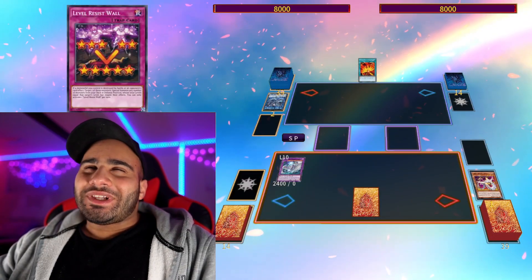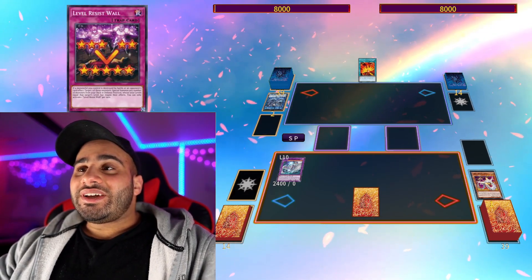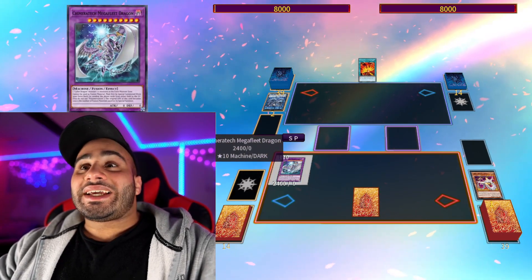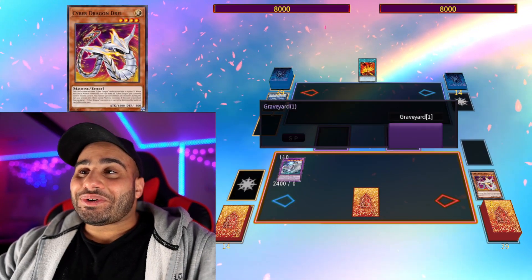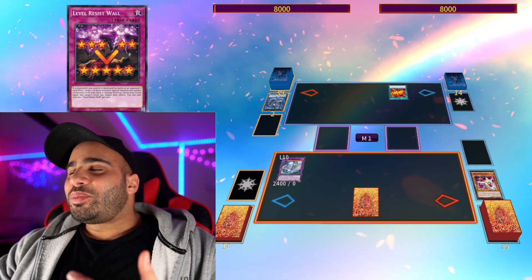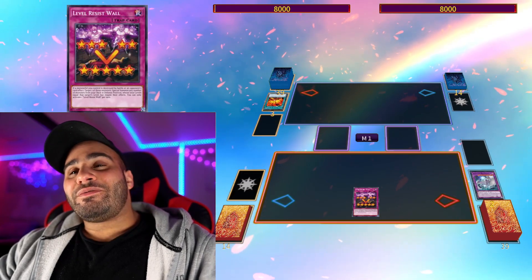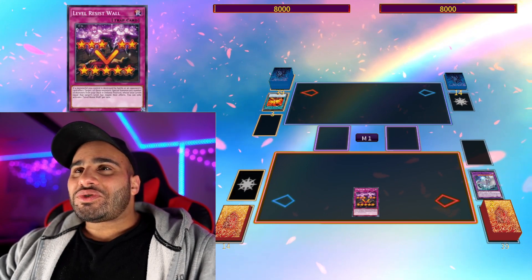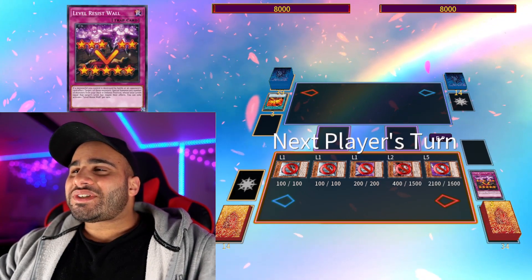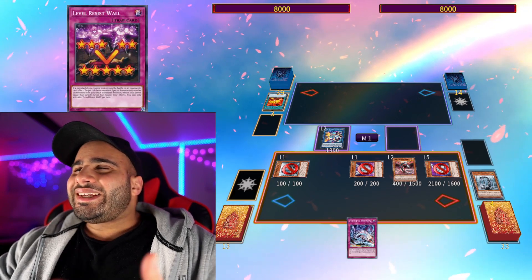The final combo relies on playing a card like Level Resist Wall, which actually has a place depending on how the format is shaped up. If your opponent is in a super simplified game state and just needs to get rid of a card, you can summon Chimeratech Mega Fleet Dragon with pretty much any monster. When one of your opponent's monsters destroys it, you can target it and special summon any number of monsters from your deck whose total level equals the level of the monster destroyed — you can summon five monsters from the deck. Their effects are negated but who cares — next turn you pop off.